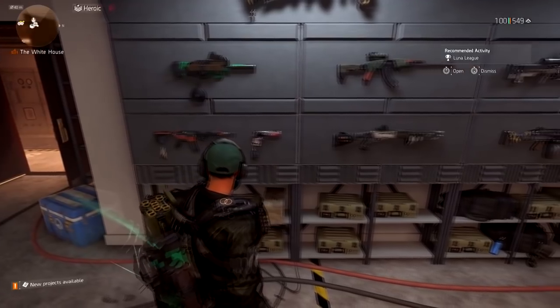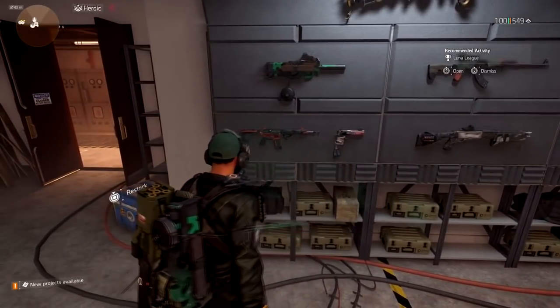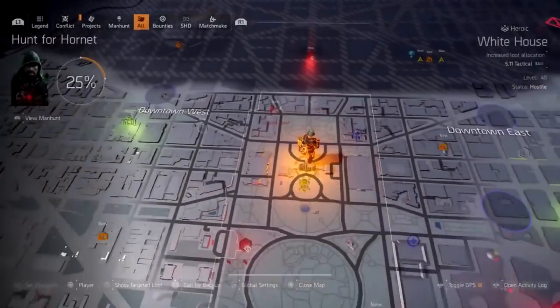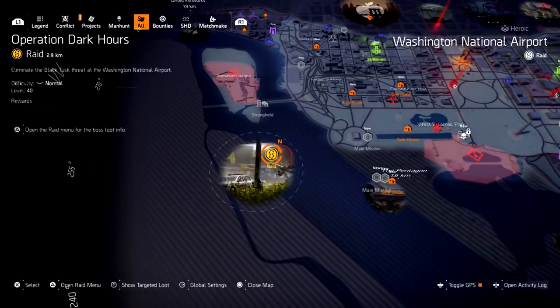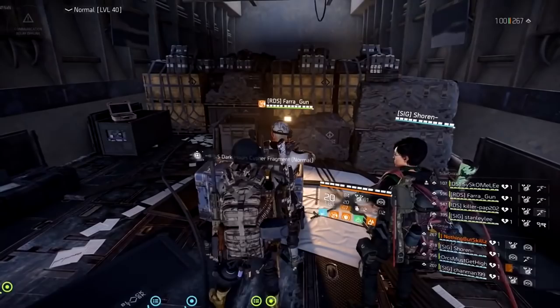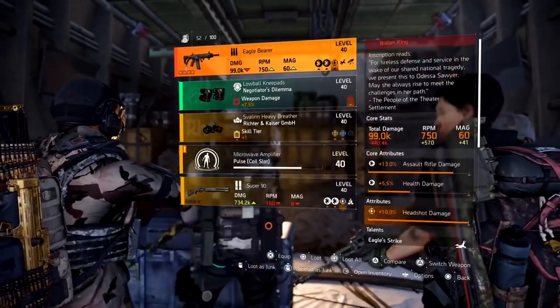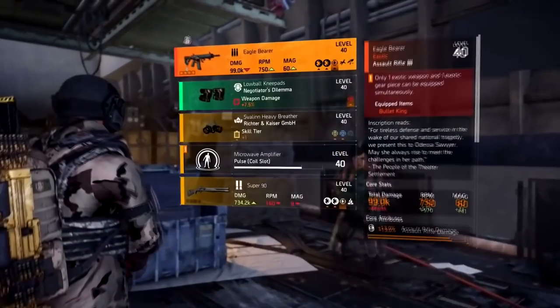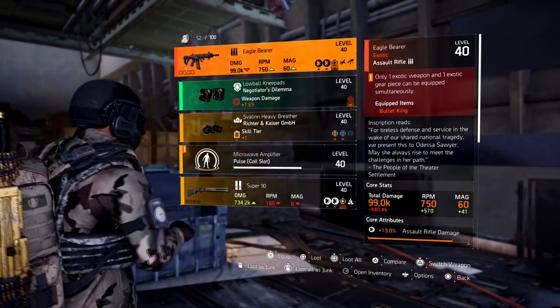The Eagle Bearer is probably one of the exotics most people wanted to get when it first came out. This actually comes from the Operation Dark Hours raid — it is a raid exclusive. It has a 1% chance of dropping from the bosses and a 10% chance of dropping from the chest box at the end, so the box is more likely where you will get it.